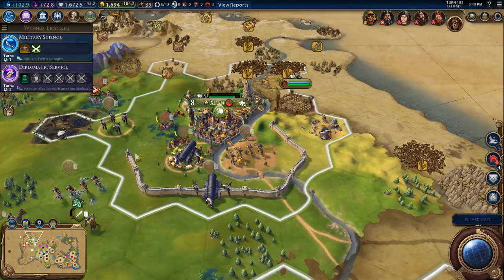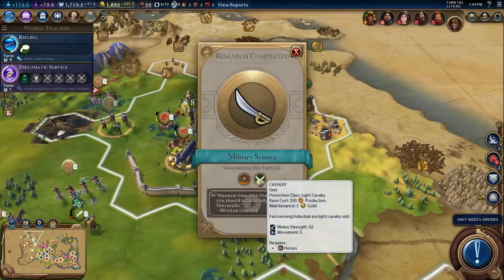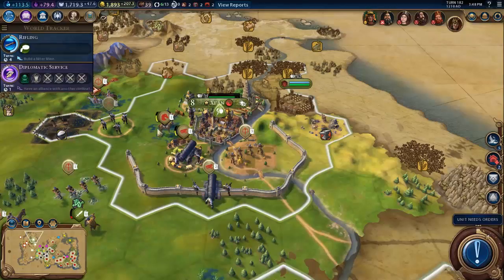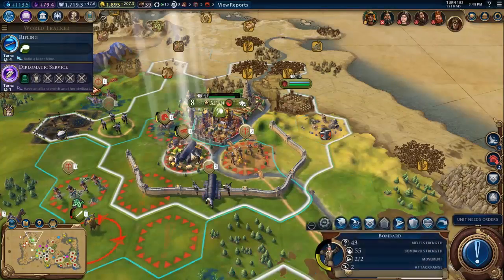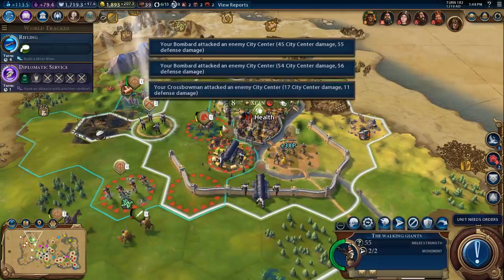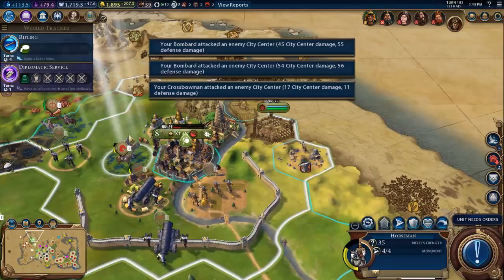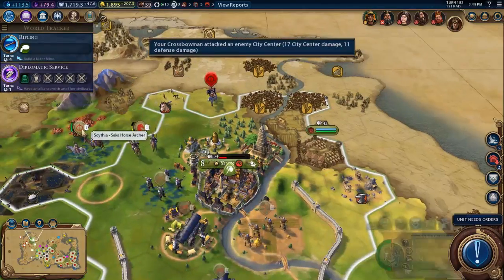I don't know why the wall only goes halfway around the city. We can upgrade now to cavalry — that is amazing. Let's take this down. I'm actually going to bring the horsemen out. Can I bring the cavalry in? Nope, it's going to have to wait until the next turn.